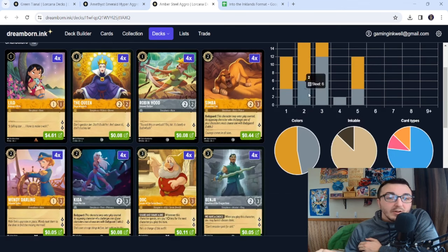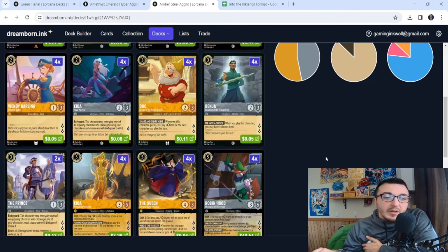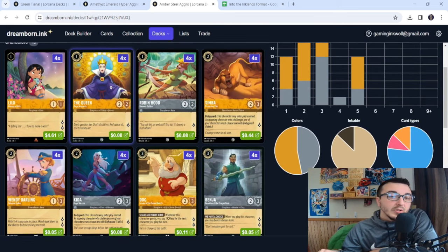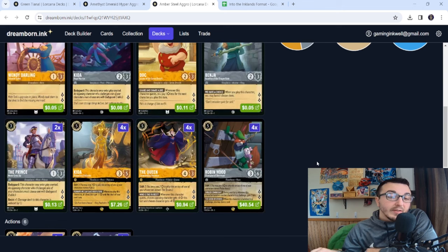In our two-drop spot it's pretty much bodyguards, but we also play Wendy Darling who can quest for multiple while surviving certain hits at three willpower. Lilo is our aggro card early, then Queen and Robin Hood let you shift into your bigger plays. Simba and Kita also let you play bodyguards on turn two pretty frequently. Turn three you have Doc to ramp, and Benja to get rid of blue-red and Sapphire Steel item decks — he quests for two, which helps in general. We play two more Princes for ten total bodyguards, and Doc also quests for two.